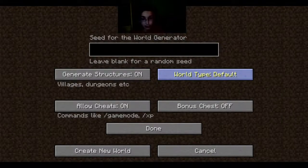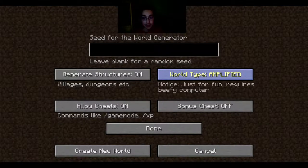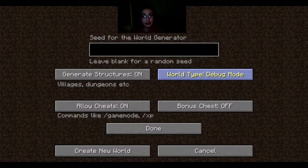What you want to do is hold shift. Now let's go through them again: default, super flat, large biomes, amplified, customized — and debug. That's what you want. Create a new world.